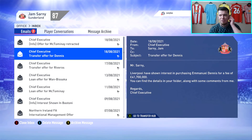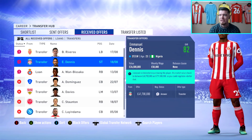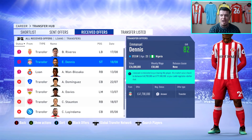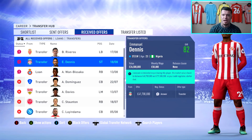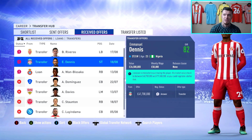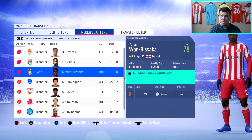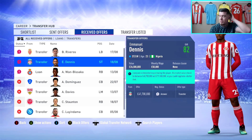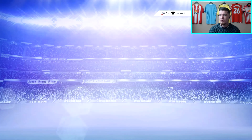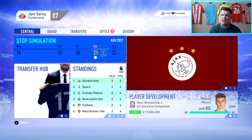After that game we've received a massive transfer offer for Dennis — 41.7 million, and we could get up to 71 million for him. But I just can't justify selling him — he's only 23, he's rated 82, and he's started the season absolutely firing. Our main concern last season was that we weren't scoring goals, so if he's banging them in like this, why would we get rid of him? We also had a loan offer for Wan-Bissaka and an offer for Riveros, which I'm not interested in either. We could probably make a ton of money off Dennis, but I really don't want to.